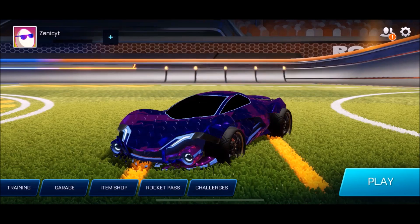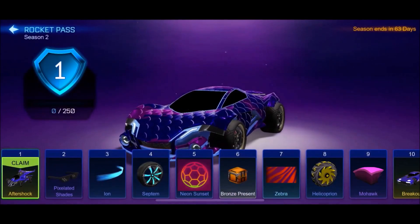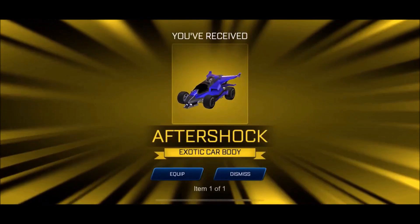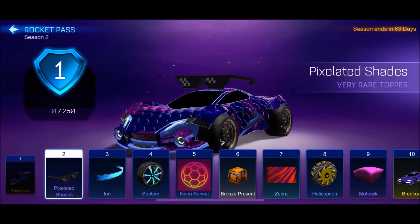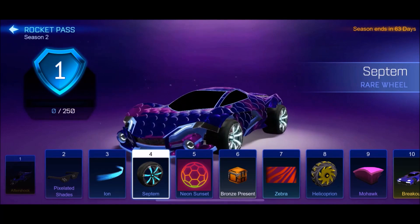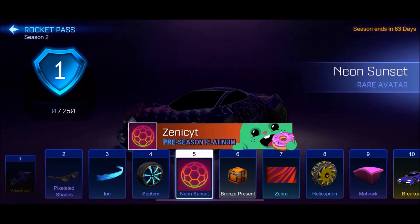Just because it's all about the items we can see — let me restart my game one more time. It says I'm level 1 now. If we go to the Rocket Pass, here we are. Aftershock — claim it straight away, I think I've already got one but we'll take another. Let's have a look at every single item. Pixelated shades look kind of cool. Ion boost — that's quite loud. Septim wheels actually look quite white in this, but yeah, Septim wheels are now in the game. That's sick.